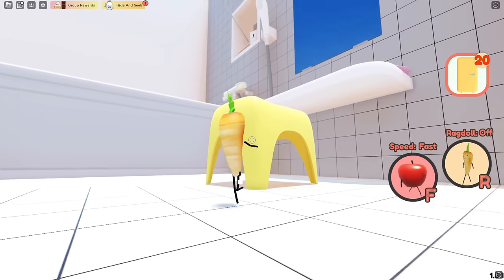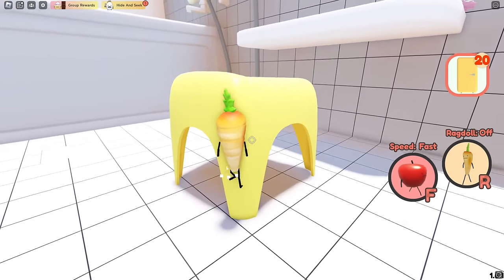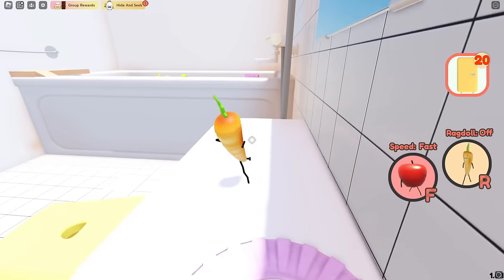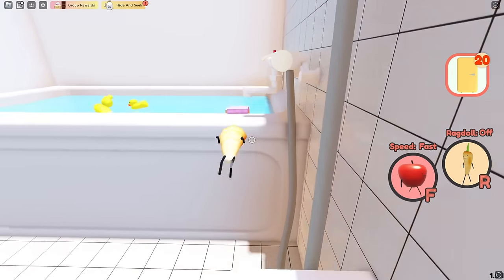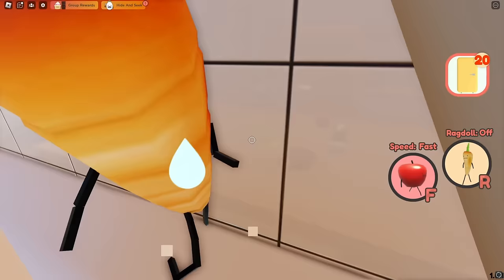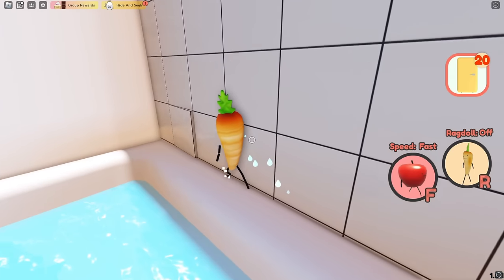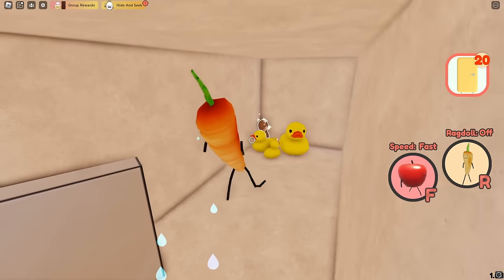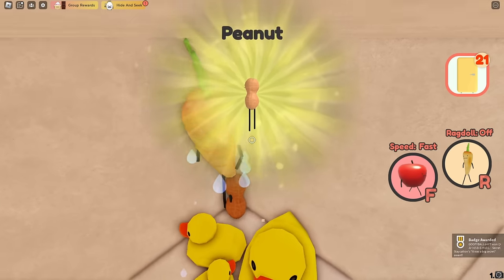The next section is the shower. What you want to do is climb up here, make this jump, and then make the jump over here. There is a secret door right here — as you can see, it's popping out. So what you want to do is push it, and behind here will be the peanut.